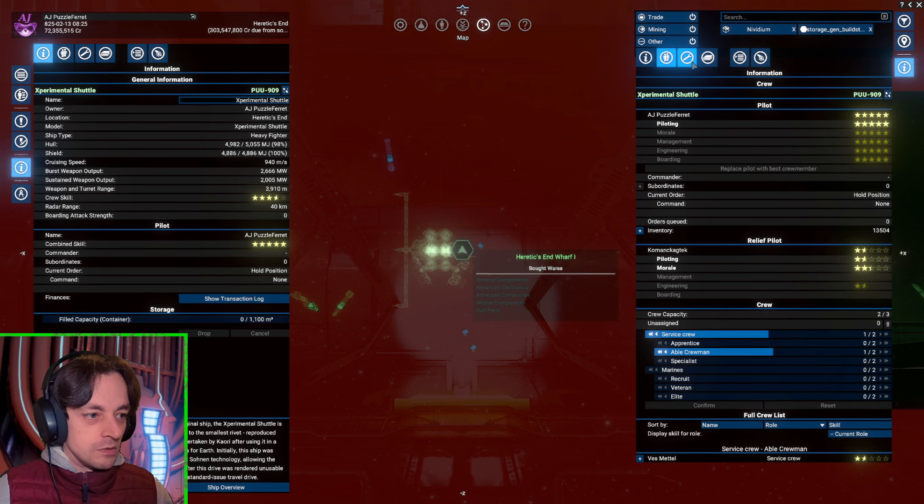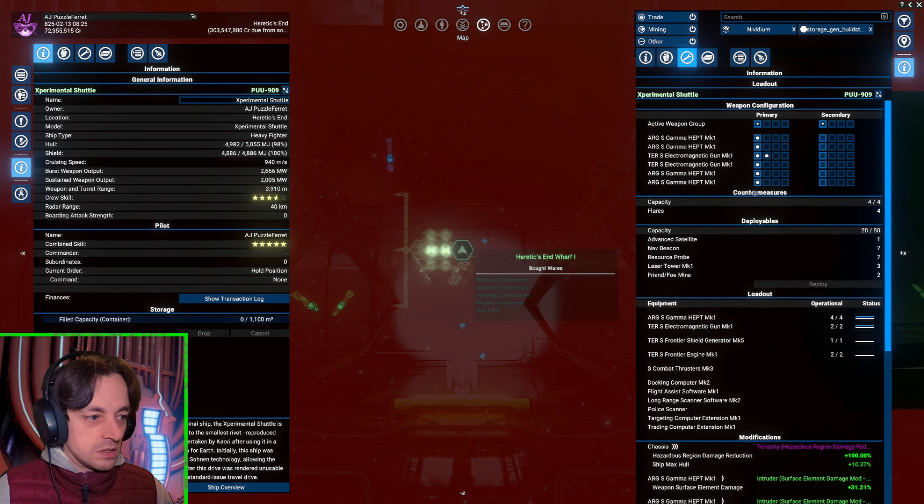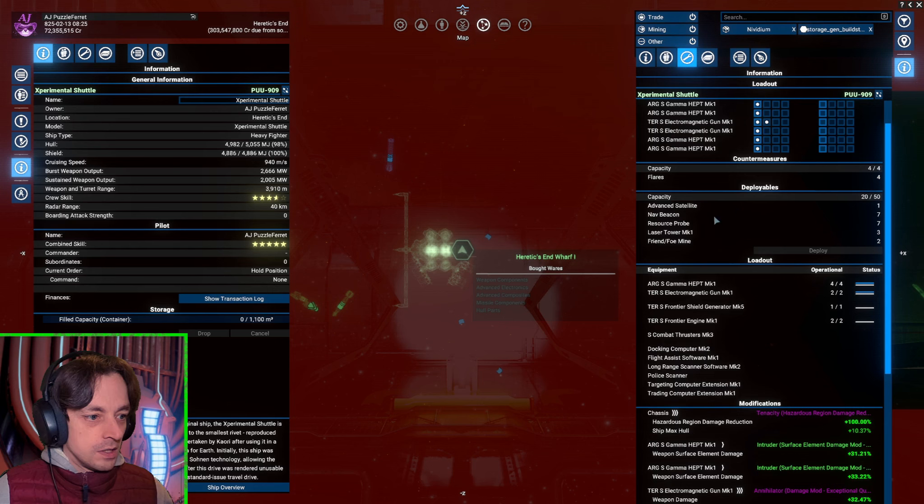We have crew — we've already got crew. I need to put some resource probes — oh, I've already got some resource probes. I wanted the resource probes and we have some. That's excellent.